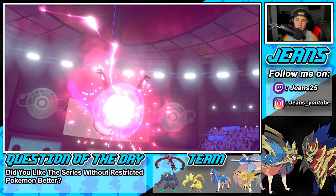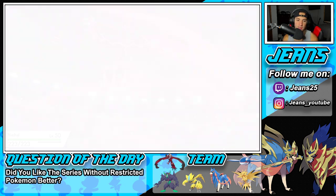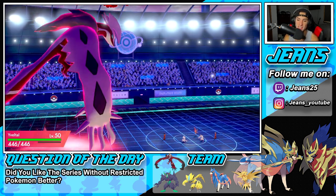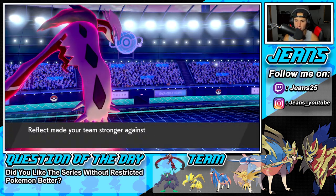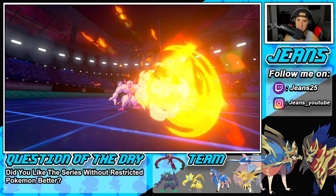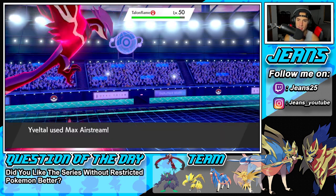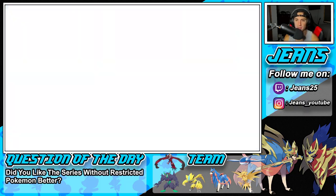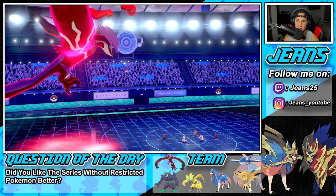I need to get screens up — we're going to Dynamax Yveltal. He's probably going to Tailwind with Talonflame and set up screens with the Ditto. We get off the Reflect, and he might not even go for Tailwind. Now we go straight for Airstream into Talonflame. He's going for a Flare Blitz, and I think he'll proc the Weakness Policy here which would be huge. It's going to be a big KO — we don't pick up the KO but Grimmsnarl can outspeed now and Spirit Break to finish it.